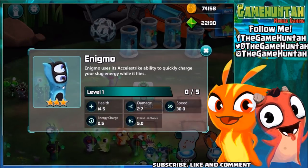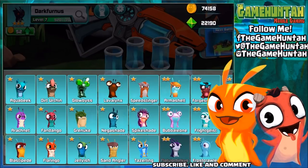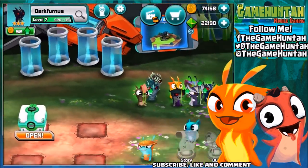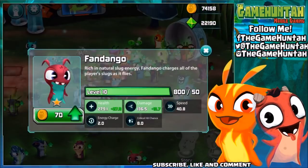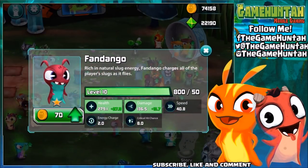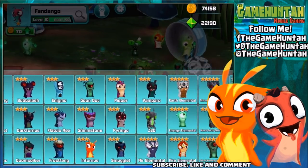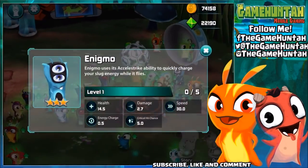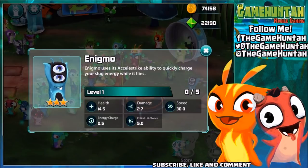It looks exactly like Fandango — am I right or wrong? Let's take a look at Fandango. Fandango's ability: charges all the player's slugs while flying. And Enigma: uses its ability to quickly charge your slug's energy while it's flying. Okay, it's really similar!